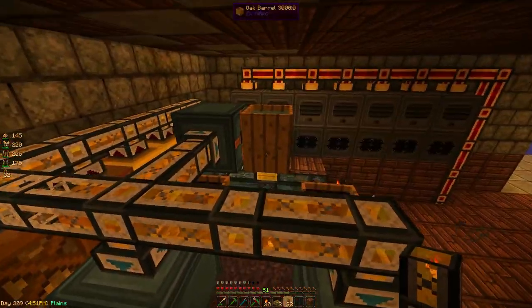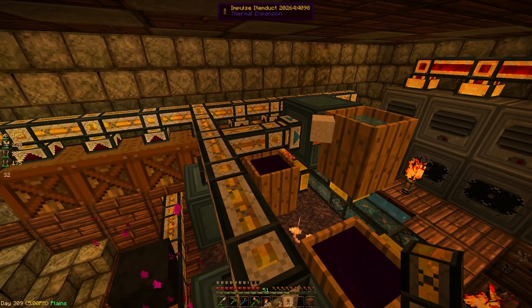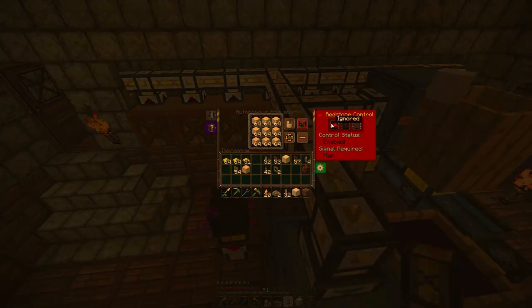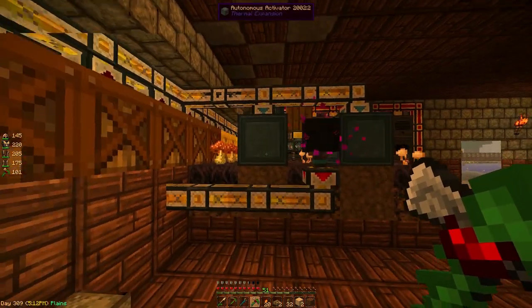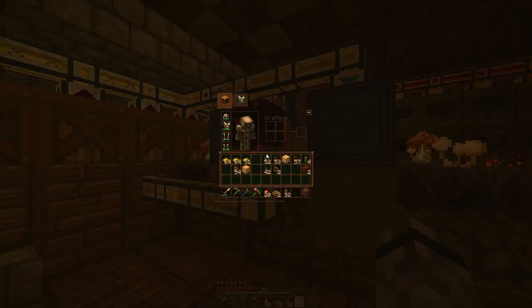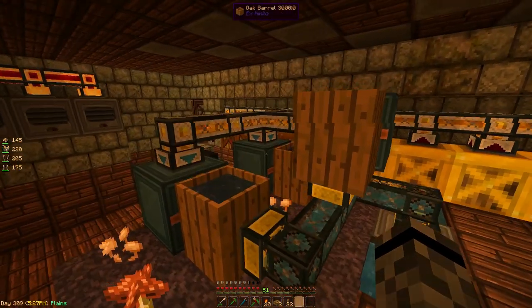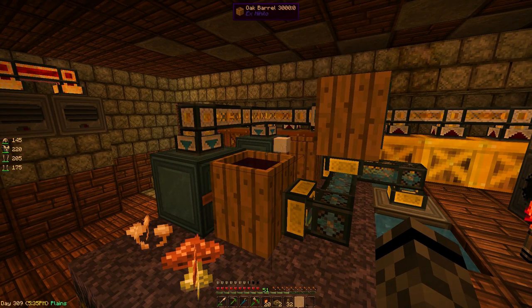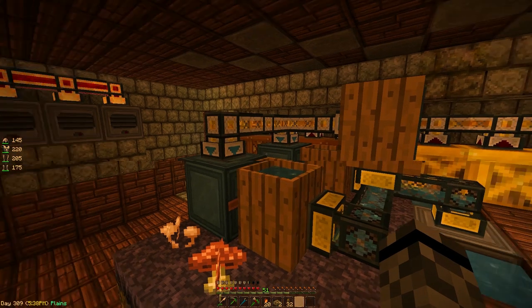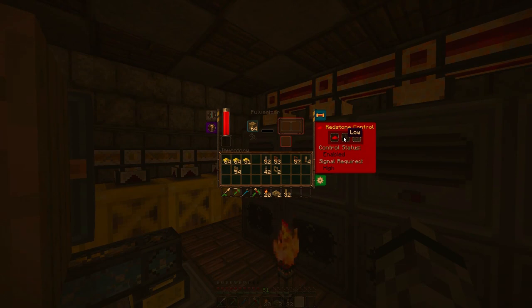Perfect. I'm not sure if the clay is going to be too far away — let's give it a shot. I'll put it on low. Clay's getting pulled in. Let's see if anything's getting caught. See how much faster things shoot through the pipes? Items are not getting caught. I'll set it back to high. Okay, I have to turn all these machines on and we'll see this running in full.